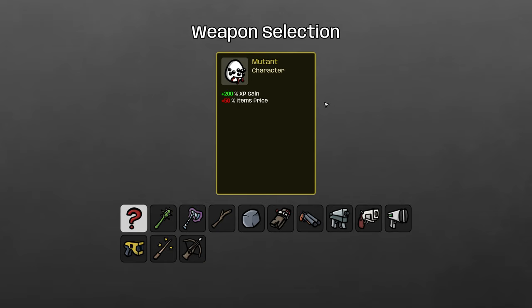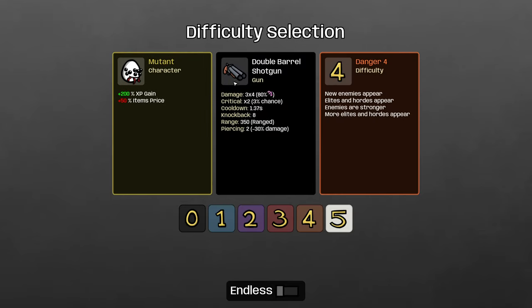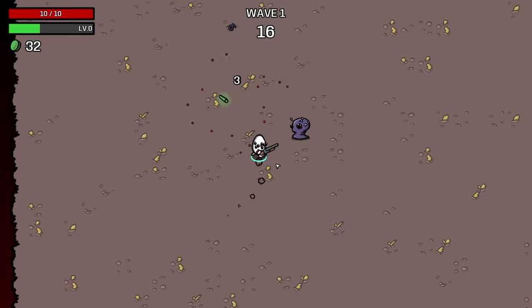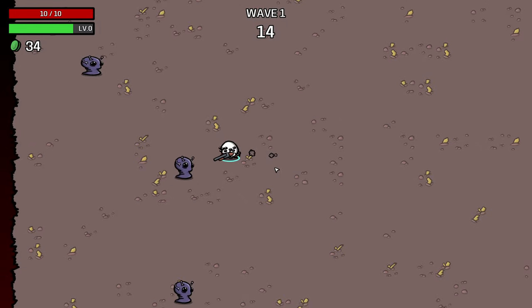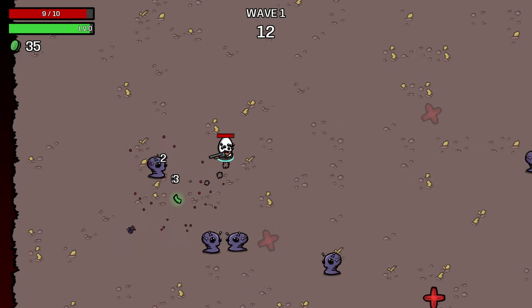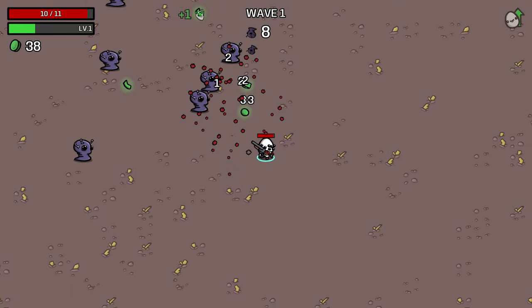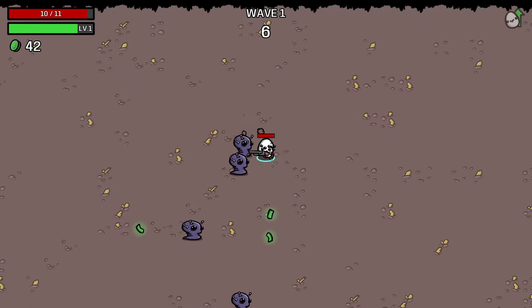So we're going to go for a gun build. The primary reason this is good is that we can pick pretty much any ranged weapons to go along with the shotgun, which is the gun we're going to start with, and do pretty well. We don't have to find specifically more shotguns — any guns or pretty much any ranged weapons will help us with this weapon build.